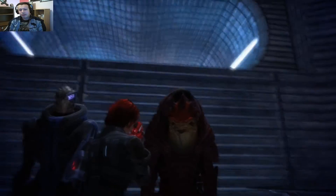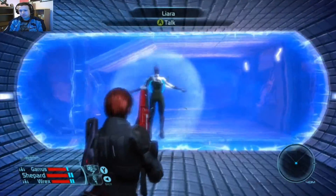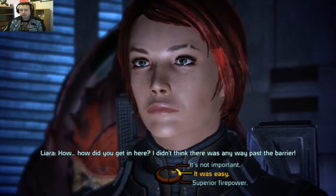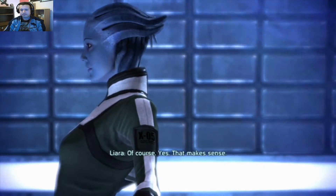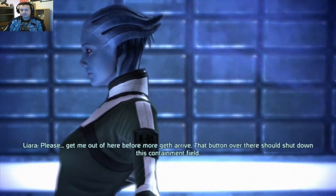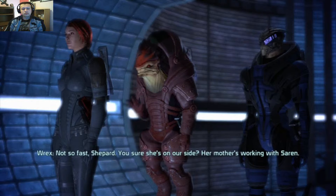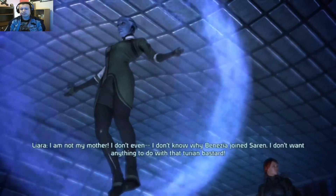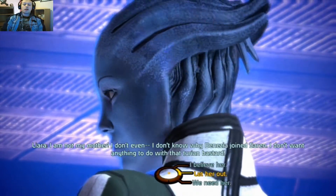I don't know about Rex. How did you get in here? I didn't think there was any way past the barrier. What? Superior firepower — it was easy! We blasted through with the mining laser. Of course, yes — that makes sense. Please get me out of here before more Geth arrive. That button over there should shut down the containment field. Not so fast, Shepherd — are you sure she's on our side? Her mother's working with Saren. That's a good point. I am not my mother. I don't even know why Benezia joined Saren.